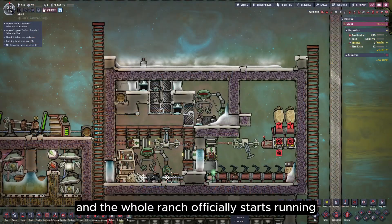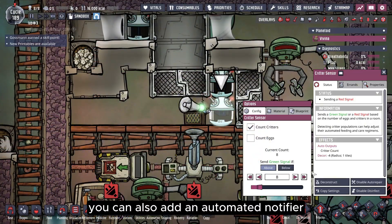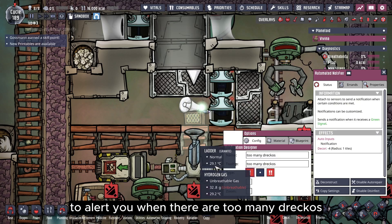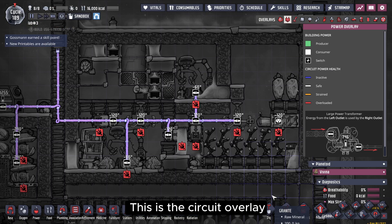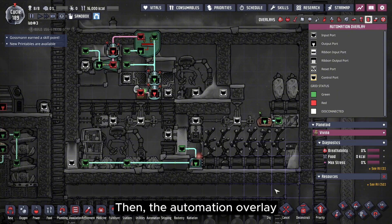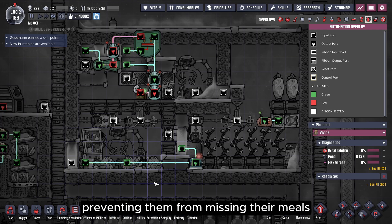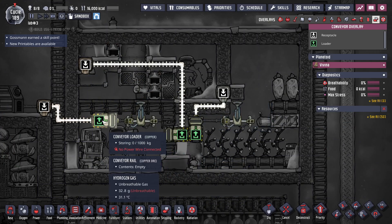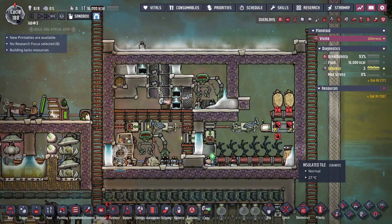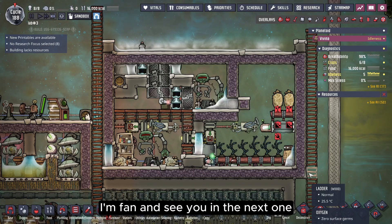Then we catch a few DRECOs and the whole ranch officially starts running. If you worry that sometimes too many DRECOs get added, you can also add an automated notifier to alert you, but the chance of this happening is very low. Finally, I'll show you my wiring setup — this is the circuit overlay. The airlocks on the right don't need power. Then, the automation overlay: the timer sensor is connected to the grooming station and shear station to disable these buildings during the DRECOs' feeding time, preventing them from missing their meals. This is the conveyor overlay. That's all for today's video. I hope this video can help you. If you find my video useful, feel free to subscribe. Thanks for watching, I'm Fan, and see you in the next one.